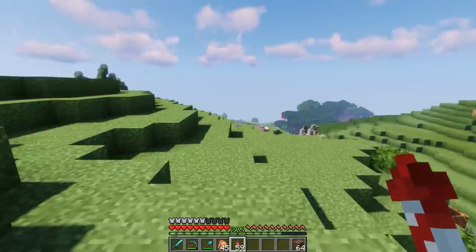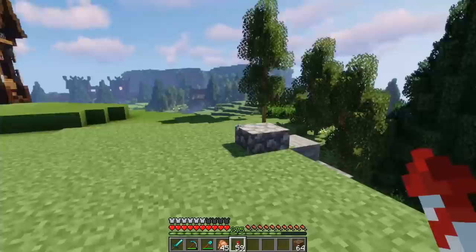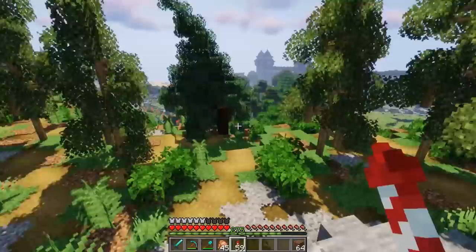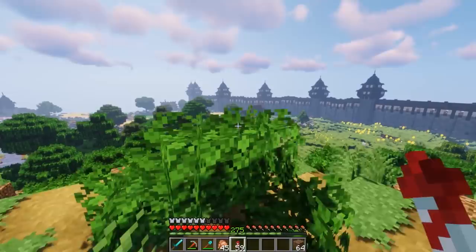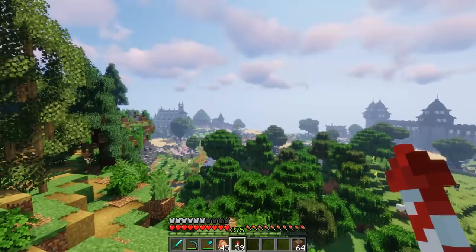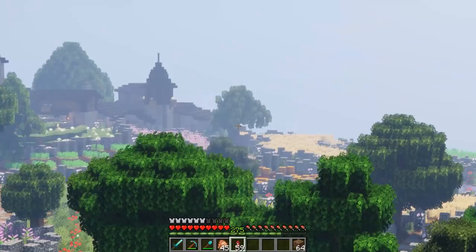We're going to be talking about how to add detail into your custom terrain. First we have these aspen-style birch trees as well as some spruce trees — we'll go over how to build those later. Down in the lower part of our custom area we've been working with some custom oak trees, and we're going to be building one up — there's one of them right there.